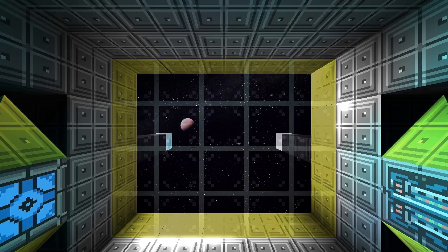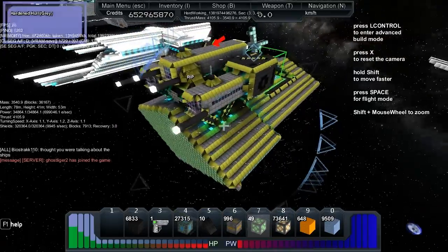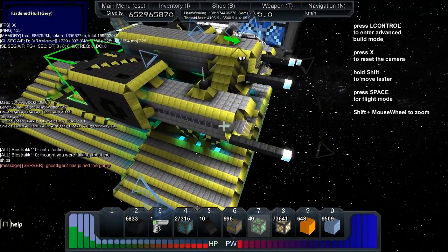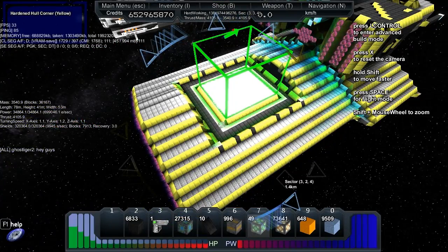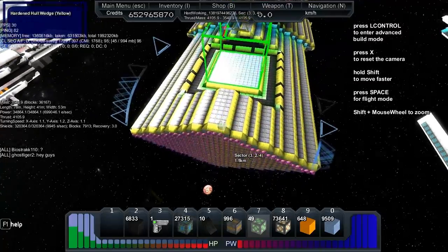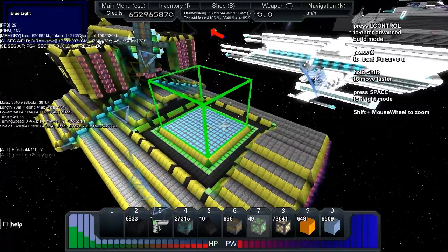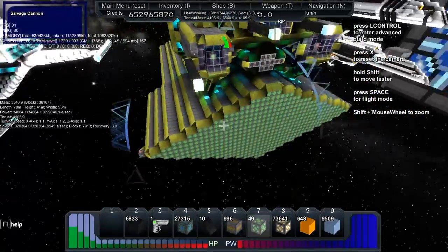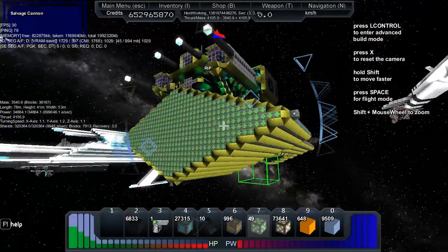Looking at the Hard Working by RIP: mass of 3540, length 78, height 41, width 53. Power of 34,864, power recharge of 699,000 per second, thrust of 4,105. Turning speed is 1.1 on the X, 1.2 on the Y, and 1.1 on the Z. We've got 320,000 shields with 9,945 energy per second recharge and a recovery of 3.